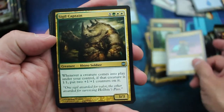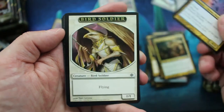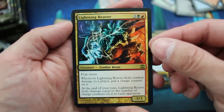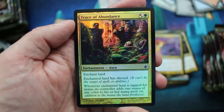Cathari Remnant, Sigil Captain, Illusionary Demon, a Bird Token, Bird Soldier Token. Lightning Reaver is the rare. We got a foil — what is the foil? Trace of Abundance.